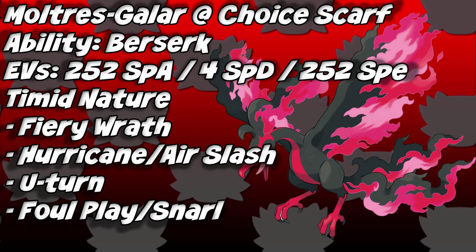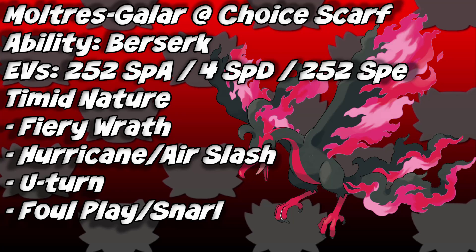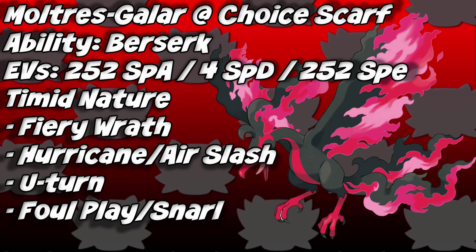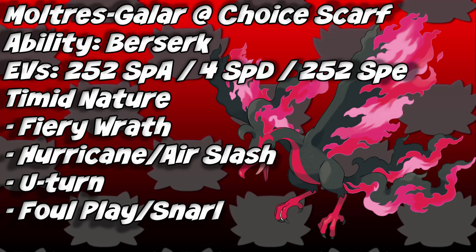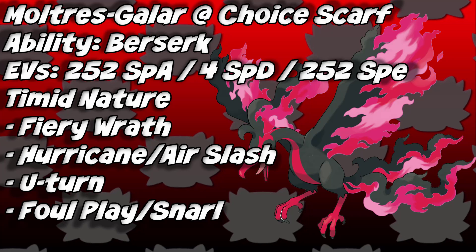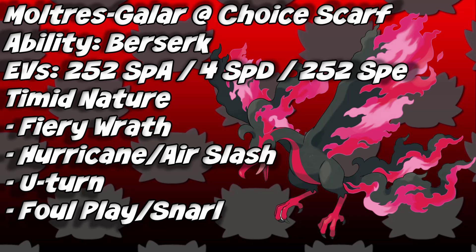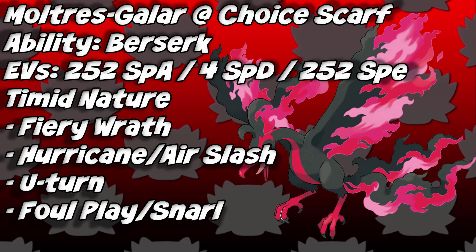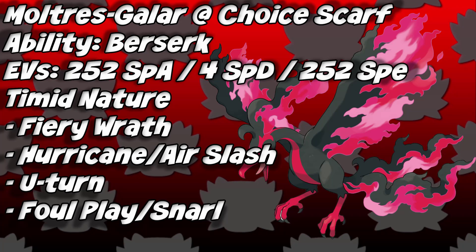For Flying-type coverage you can choose Hurricane or Air Slash. Hurricane is a special Flying-type move with base 110 power and a 30% confusion chance, but its accuracy is only 70, so it may miss. Air Slash has base 75 power and a 30% flinch chance — safer and more reliable. Next is U-Turn, a base 70 physical Bug-type move that lets you scout your opponent's plays and switch to a teammate, working excellently with Choice Scarf.